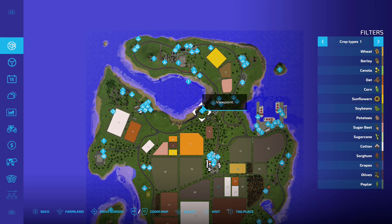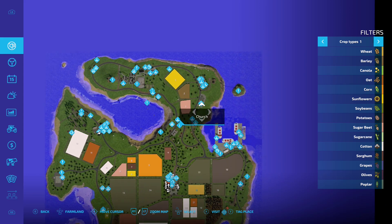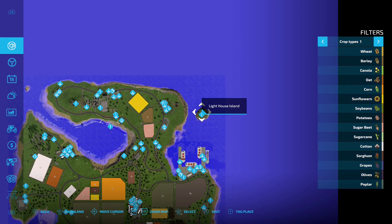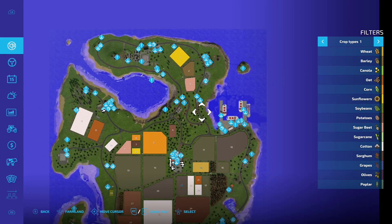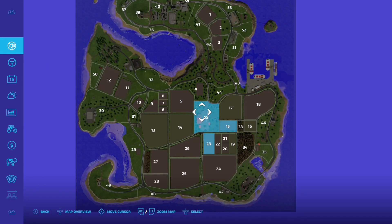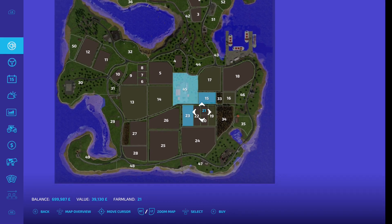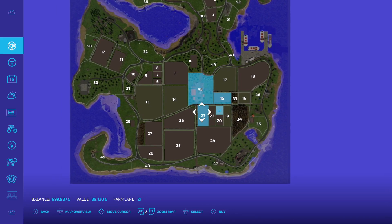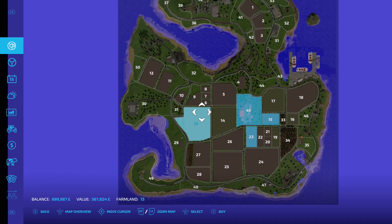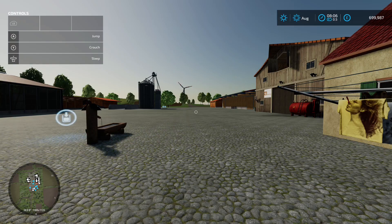The ones with exclamation points are actually beauty spots — viewpoints and things to look for. There's a viewpoint, a church, and one all the way out on the lighthouse island. You'll want to buy field 45 for 511 grand. You also get fields 15 and 23 — a couple of small ones for 39 grand and a couple of big ones for 567 grand.